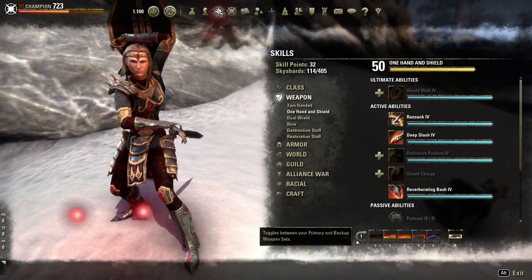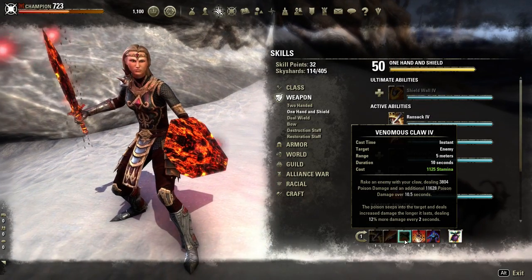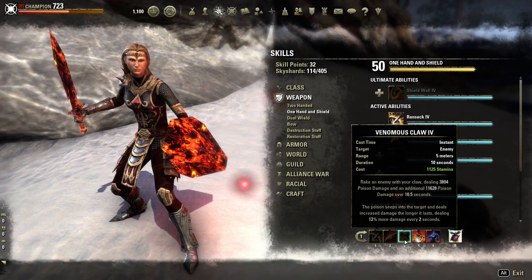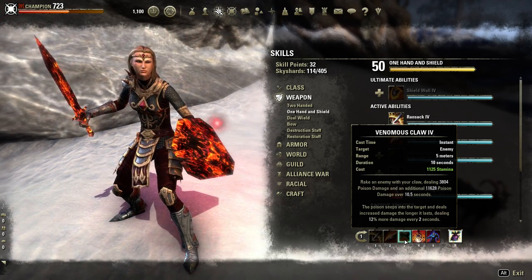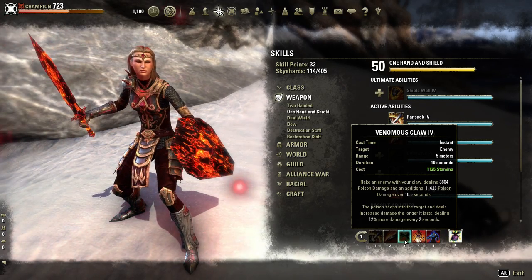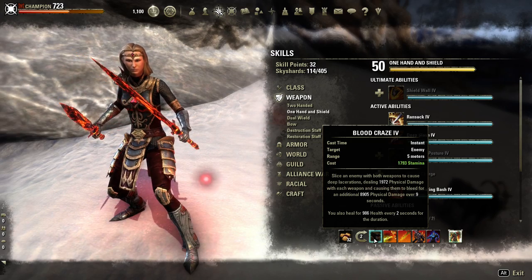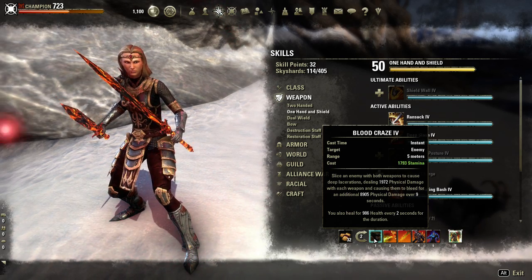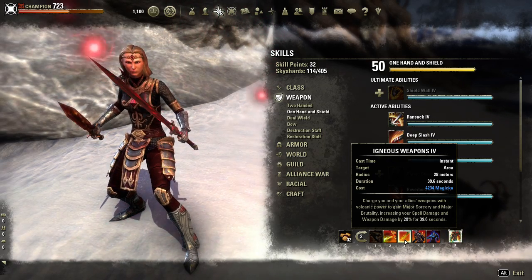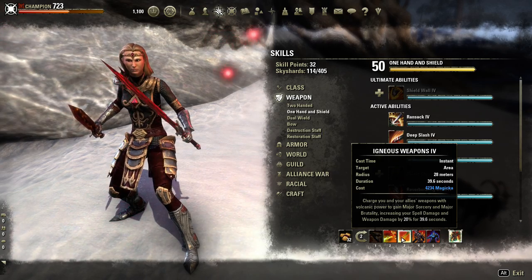The main dot you want to keep on this build is Venomous Claw because of the amount of damage it does — it does 10k damage over 10 seconds unbuffed. Once you buff up it's almost 12k damage, and it does 4k damage up front which can crit for up to 6k. The poison damage can also crit. Blood Craze only does 9k damage by comparison, so it's more useful for the heal — the heal is almost 1,000 health every 2 seconds, which is a really nice heal over time. That's also why you want Igneous Weapon — to increase those heals and your damage capability.